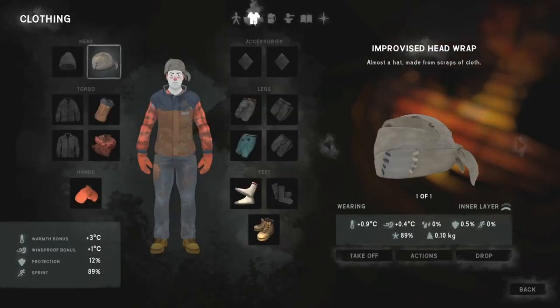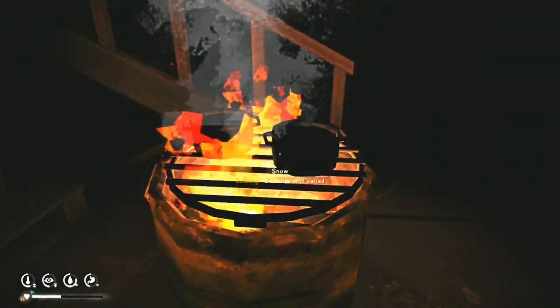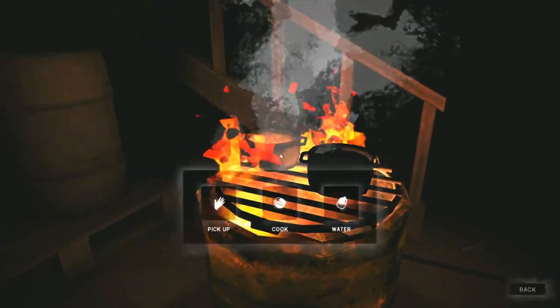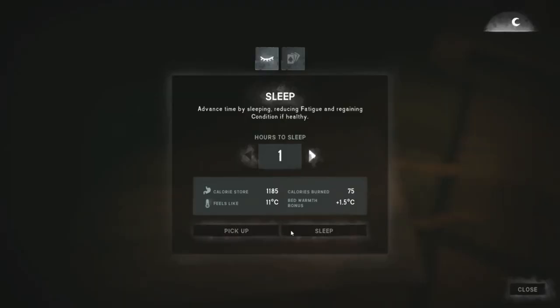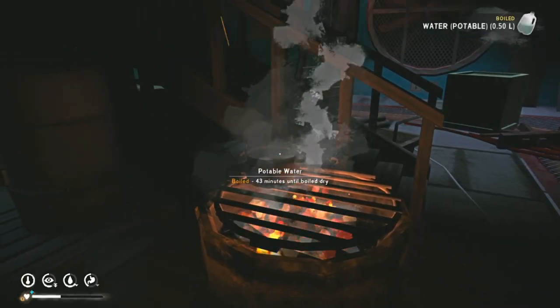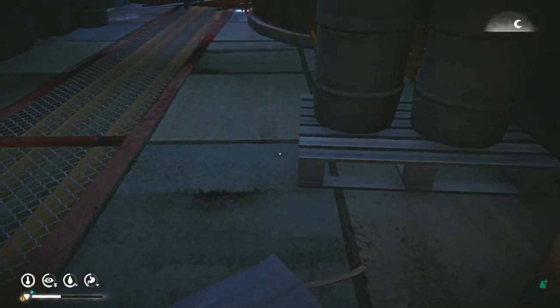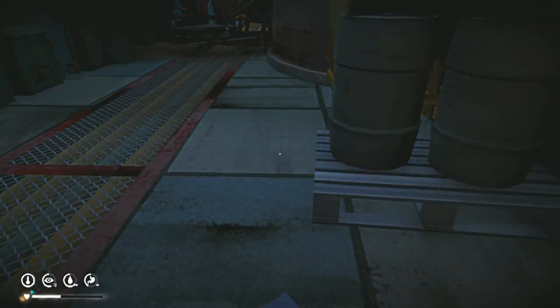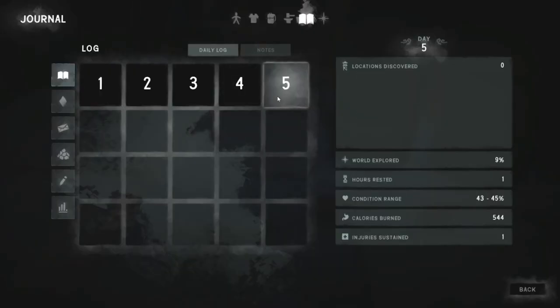We need to recover and sleep now to get rid of this. We're going to start by sleeping an hour here. The sound is really glitching out — wow, we do have an aurora. So I'm going to continue sleeping here until this is done, because with food poisoning the condition drains really really fast. I can see I already lost 2% because of it. I'm going to sleep another hour and continue doing this to get rid of the food poisoning — we don't really have a choice because it's going to drain our health if we don't sleep.